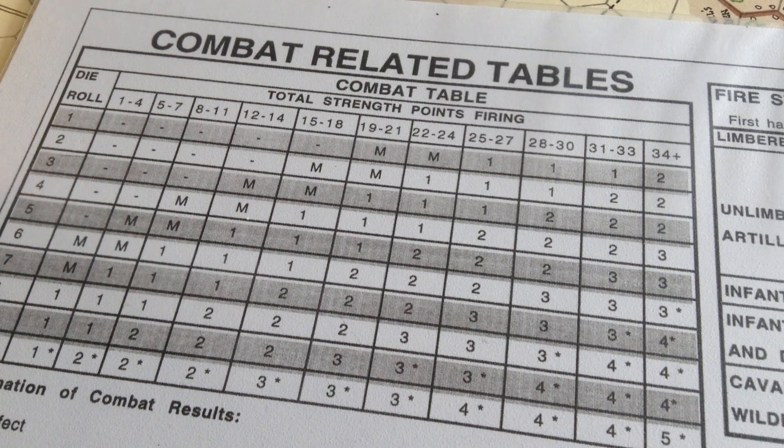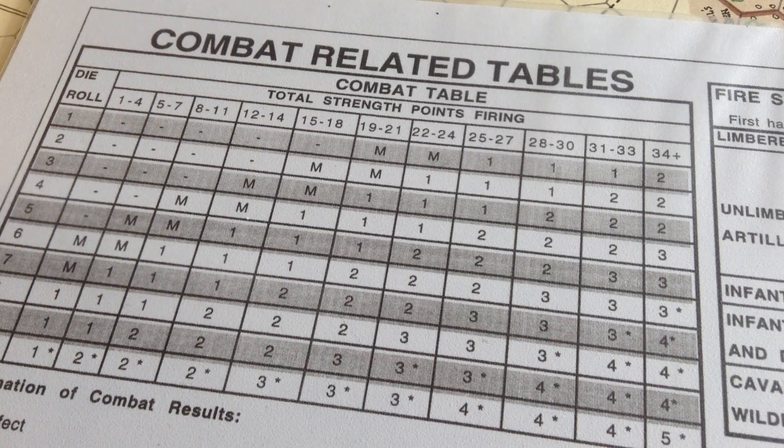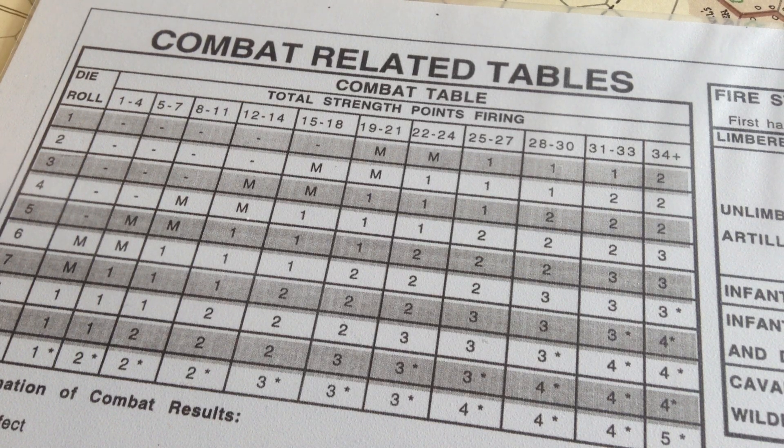I should point out that I'm going to use the combat-related tables that came with the Chickamauga game — they are official changes by the designer. This table is a bit less bloody than the original one, and that's what I'm going to use. So we're going to have Devon fire on Davis's brigade, and Gamble will fire on Archer. Let's see what they get.